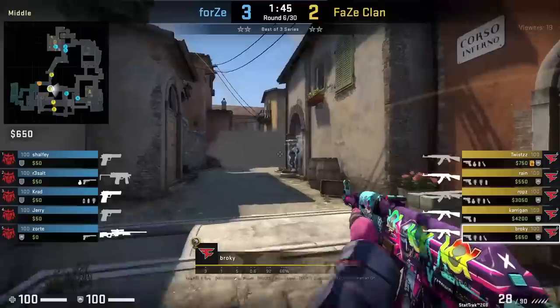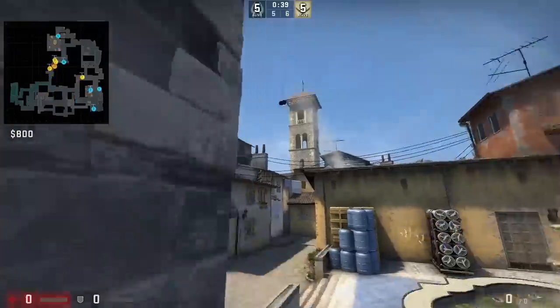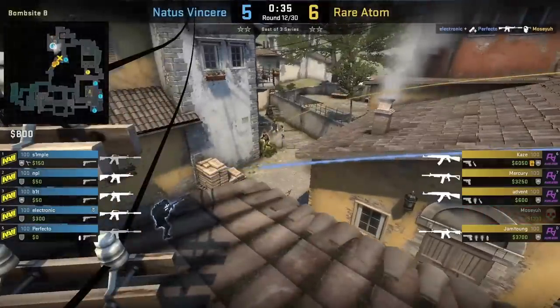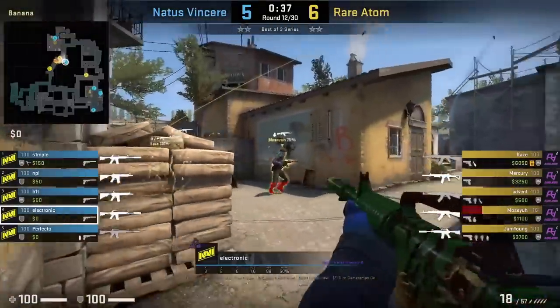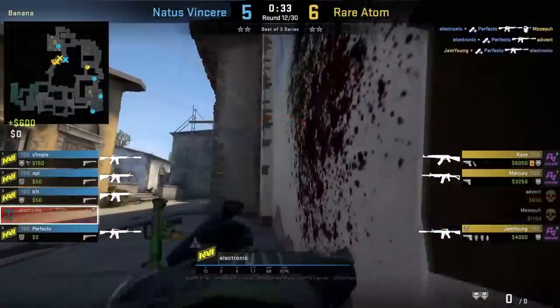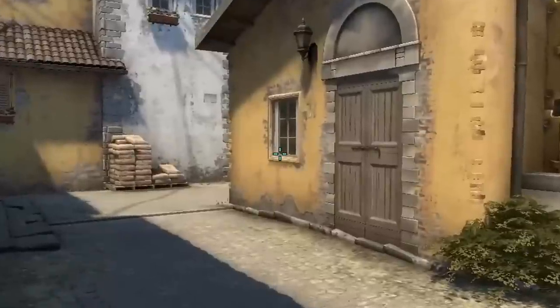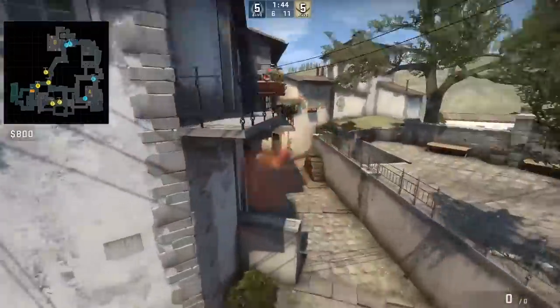Broki won't expect this because when do you ever see a CT go through like that? If you have a teammate in sandbags in coffins, this is the flash you want to throw for them. We see Perfecto set up Electronic for the 2K — you do have to look away from the flash initially, as Electronic did at the beginning. New way to molly behind half wall: stand at the beginning of the doorway, aim towards the bottom left of the window, then left and right click jump throw.